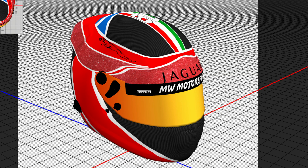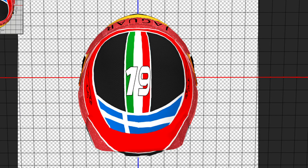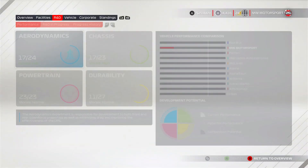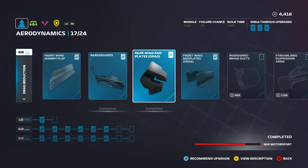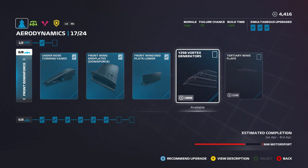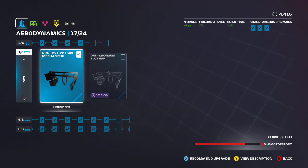I'll put images of the helmet I'm using in this episode on screen now. The design is still a work in progress, but I did a little Italian touch for it because it's our engine supplier's home race. We have the Ferrari engine — that's an Italian manufacturer — so I added the Italian flag on top. Sorry to any Italians watching if the shade of green and red is slightly wrong; I did the best I could.